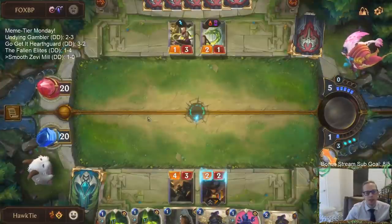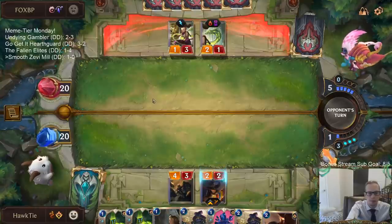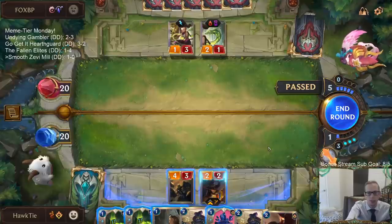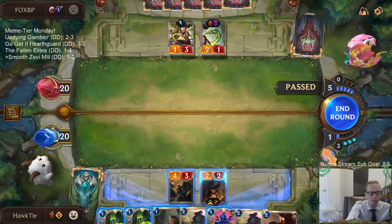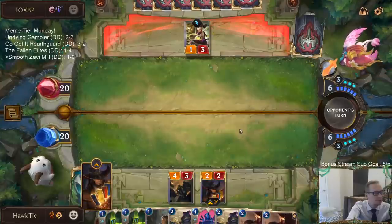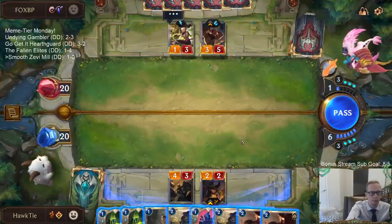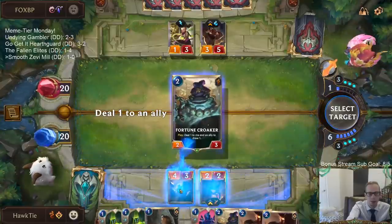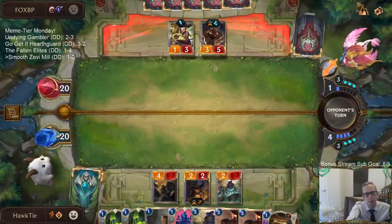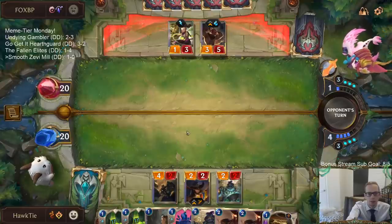Twist of Fate is just a distraction for us. They're just passing with all that mana — I'll just pass also. We'll use Fortune Croaker here. We're looking for our Smooth Soloist, Chief Mechanism, and Zevi pieces of the combo.